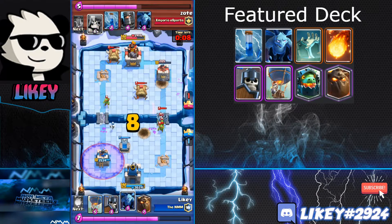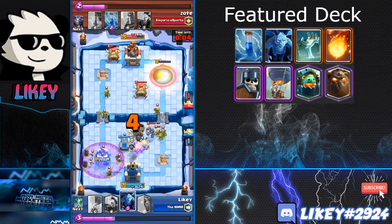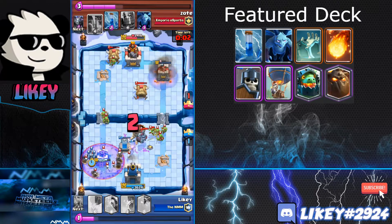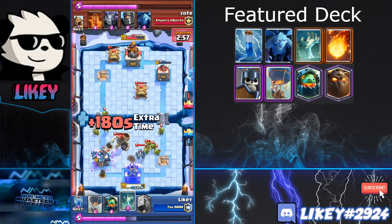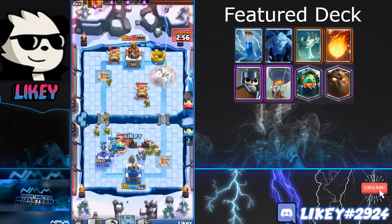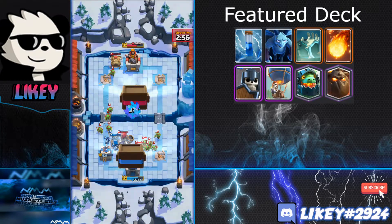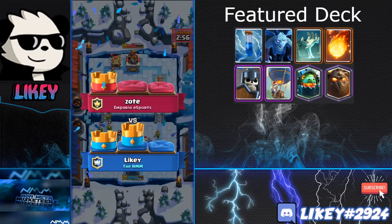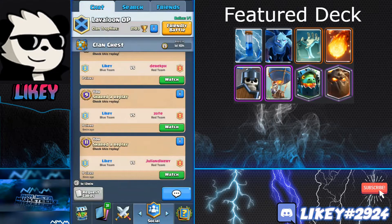Poison isn't too great against a Lava Hound push — it's not like a Rocket. I melted the Giant Skeleton quickly and the Balloon got to the tower. I thought I'd won because Fireball used to do 229 damage, but I forgot about the nerf where it only does about 201 now. I hadn't noticed the tower still had four HP — so I zapped it and that was fine.